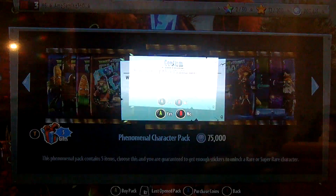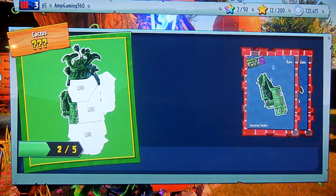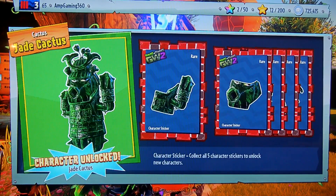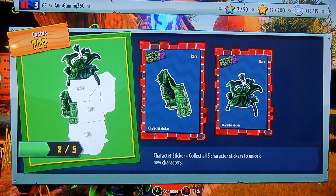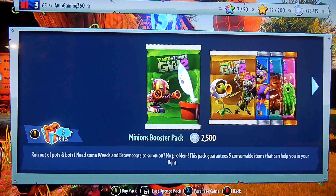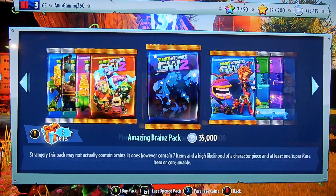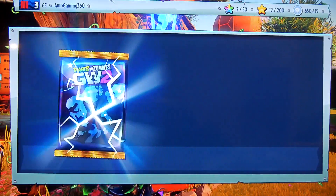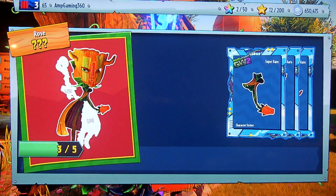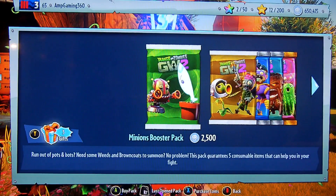Let's open up a Phenomenal Character Pack. We got the Jade Cactus, everyone! He was a DLC for the first Garden Warfare, but now we have him for free from the sticker shop. Cool. We're going to open one more Phenomenal Character Pack - super rare or legendary, please. Oh, we got the Druid Rose - Toxic Variant. Nice. I need more roses, actually.